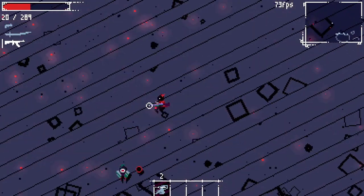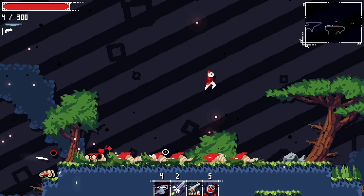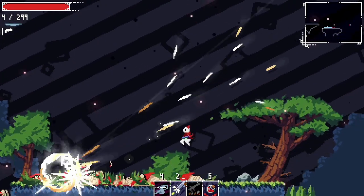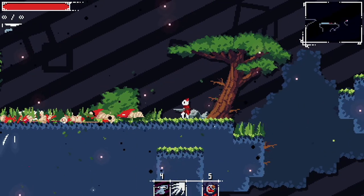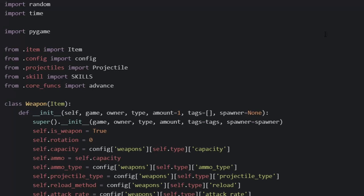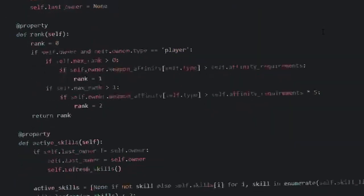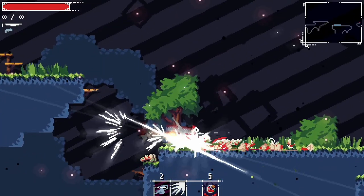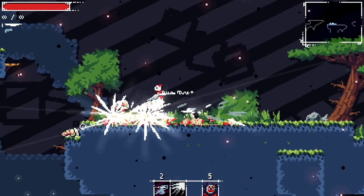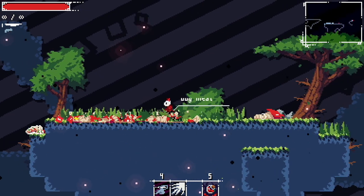The weapons in Vagrant are intended to be very unique. Every weapon has its own set of abilities that are unlocked through the use of the weapon itself. In the code, each weapon is its own class that inherits from a basic weapon class that has the basic functionality and the functional bindings for attacking and stuff like that. This allows me to very easily write the custom functionality for every weapon that goes along with its unique set of abilities.